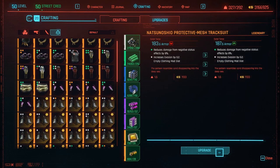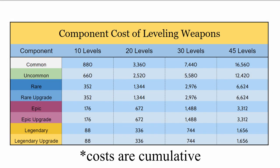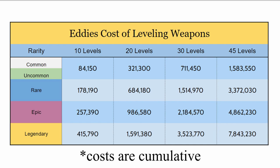However, the return you're getting for doing this compared to the rapidly increasing cost is absolutely going to hit a ceiling for those playing the game normally, and even those using certain exploits. Just to show you guys how expensive this can get, I'm showing you on screen the component cost to level a weapon 10, 20, 30, or 45 levels. These costs are the same for every type and starting level of weapon, of course keeping in mind that you only have to pay the component price for the tier the weapon currently is and all below it. Now let's take a step further and look at what it would cost you in eddies to purchase all these materials. The answer: an insane amount.